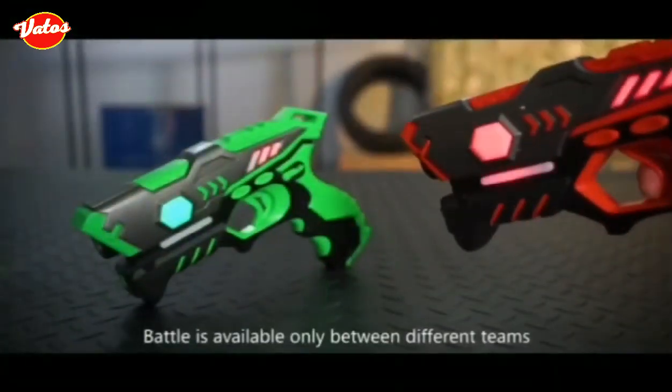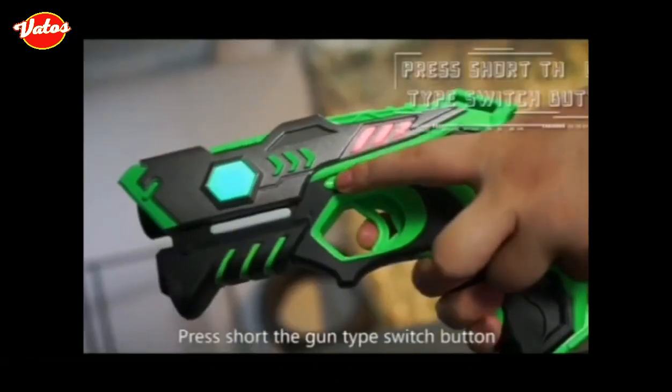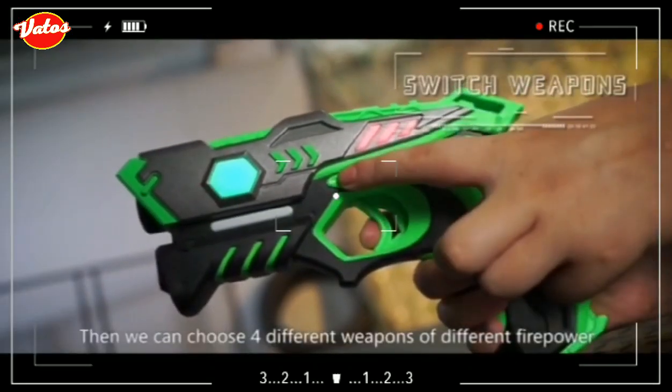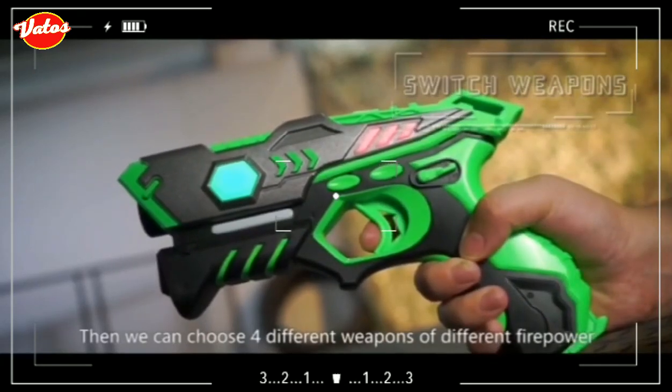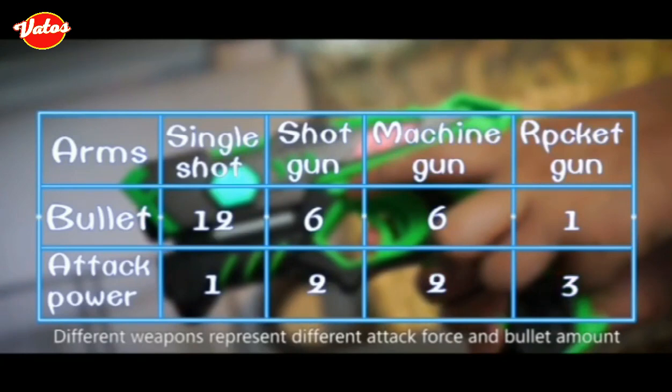Battle is available only between different teams. Press short the gun type switch button to choose from four different weapons of different fire power. Different weapons represent different attack force and bullet amount.